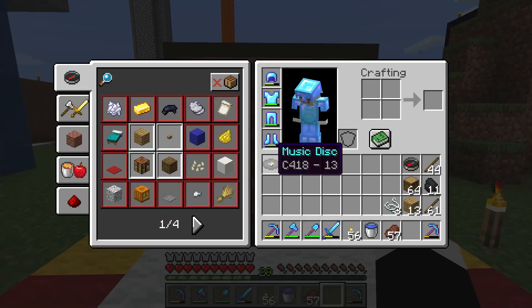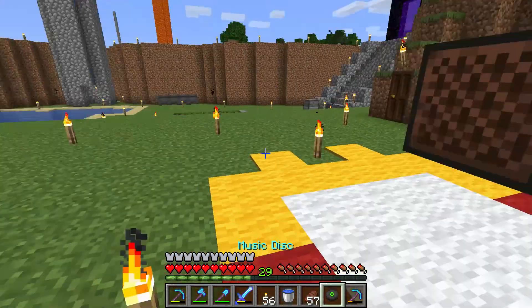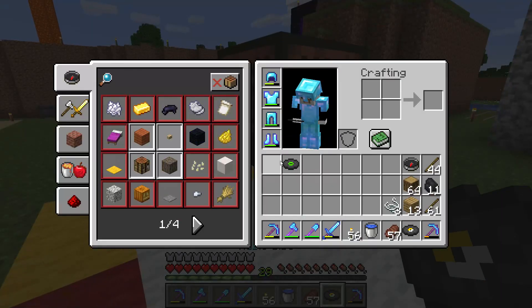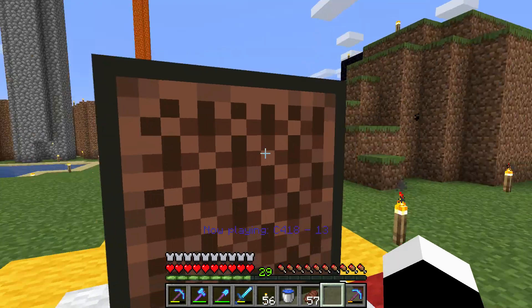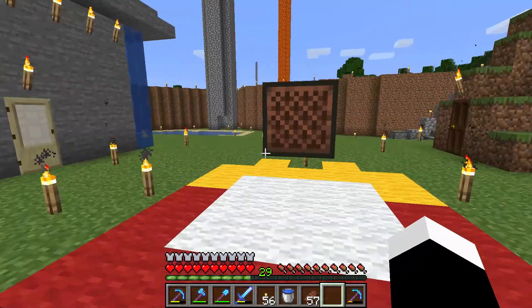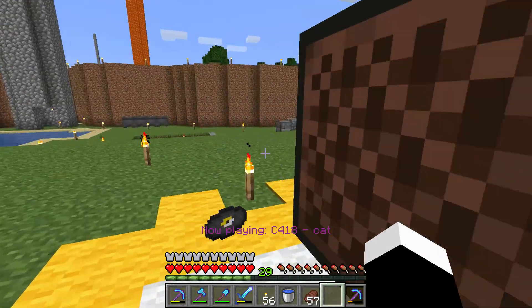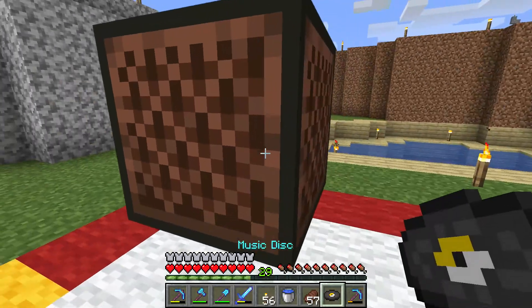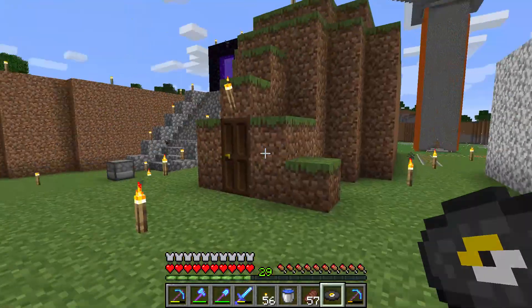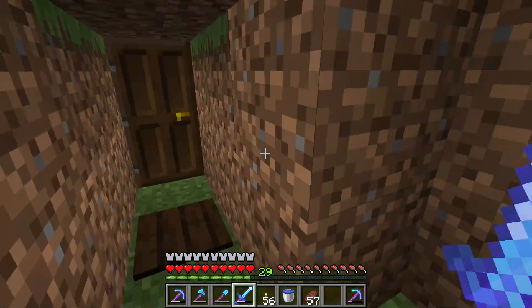I put the cat disc in — mega meow! And then you right-click to make it stop, because it's too much music. Here we have a 13, which is not as nice as the cat. So if you have a music disc and want to have a party in your house with a real good musicky, get yourself a jukebox and put the music disc in.